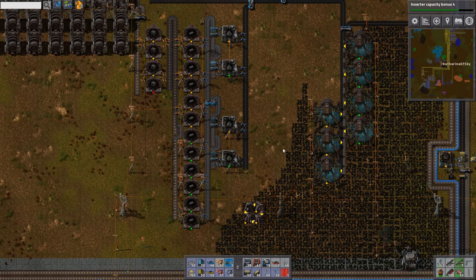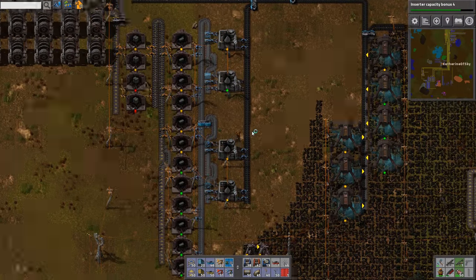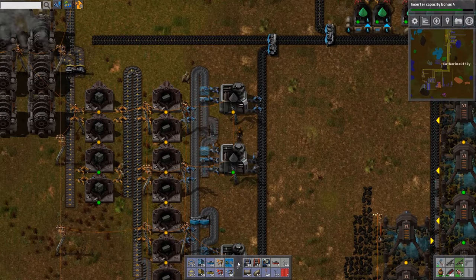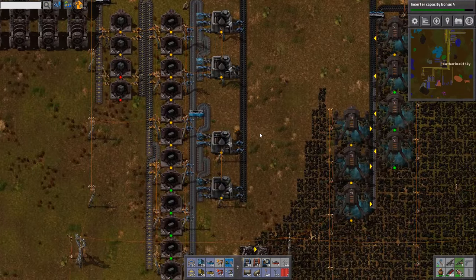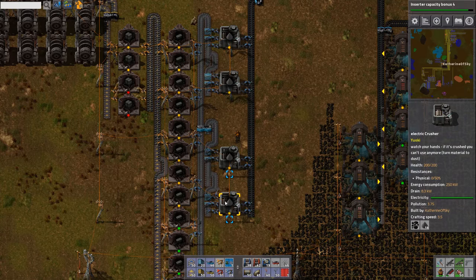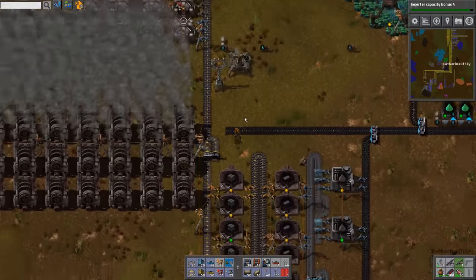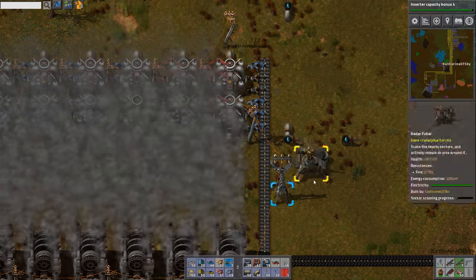Greetings and welcome back to Factorio. I'm Catherine of Skye and I have sorted out my problem. It turns out that I did not miscalculate — this is the right amount of machines. The problem was basically the machines couldn't output fast enough, so they tended to not produce enough materials. It's very slow burning, which is really nice.